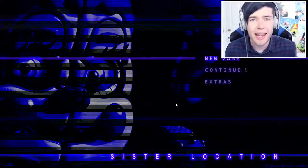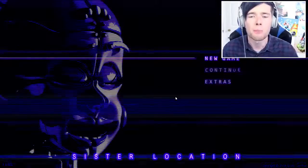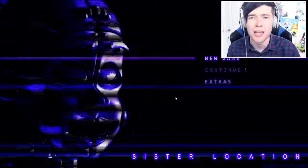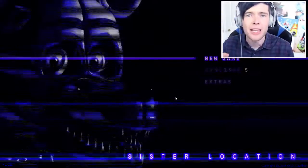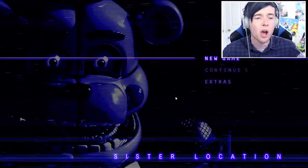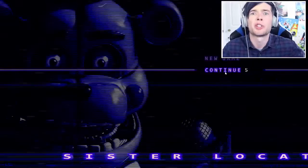So today we're going to try and take down Ennard, or try to escape from him completely. The first thing we need to do is go ahead and try to trigger that cool minigame, because we need to complete it to get a key card, which unlocks a secret room on the fifth night. Without further ado, let's do this.